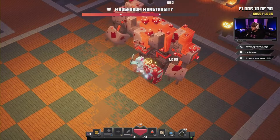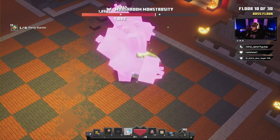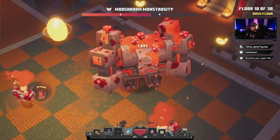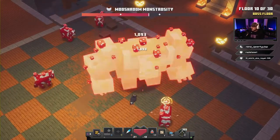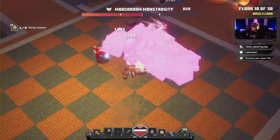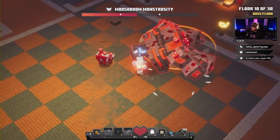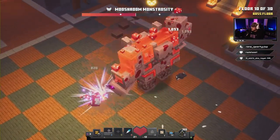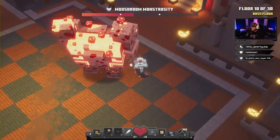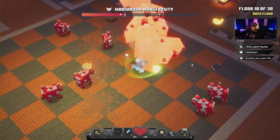Just keep rolling around behind him and then use the Power Shaker. You do not want to get away from this guy because he'll start shooting his mushroom rockets — if those start flying you can get into big trouble. So stay right in close, use the feather to roll away and roll behind him, and just keep whittling down his health.